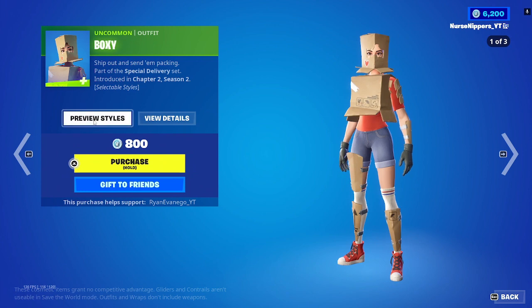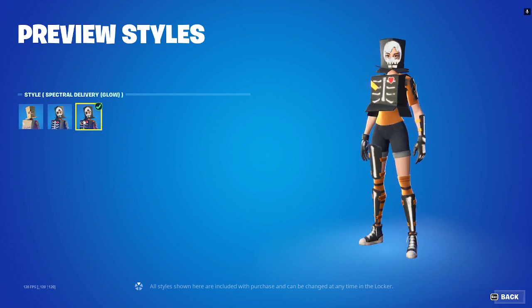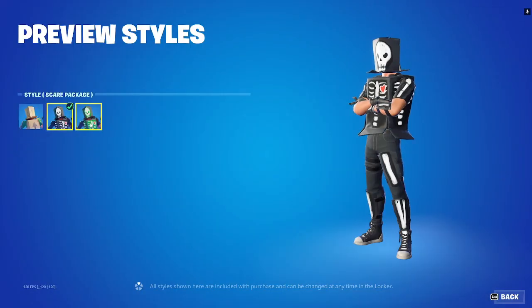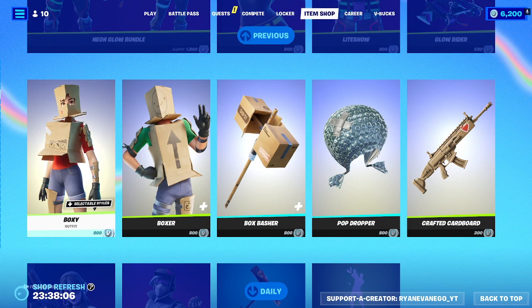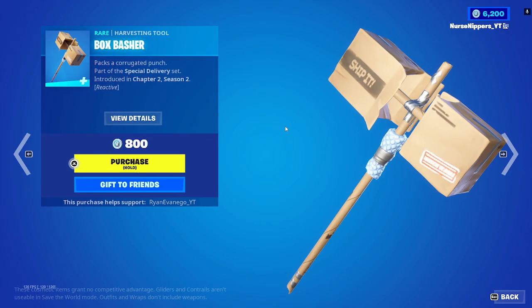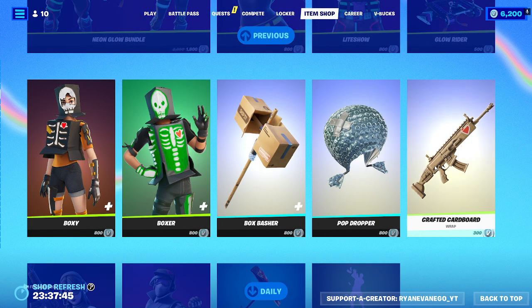We've got Boxy — default, Spectral Delivery, and Spectral Delivery Glow. Then we've got Boxer — default, Scare Package, and Scare Package Glow. It looks like Dream, you guys know Dream! The Boxer Bashing harvesting tool has a little bubble wrap around it. The Pop Dropper glider and the Crafted Cardboard wrap.